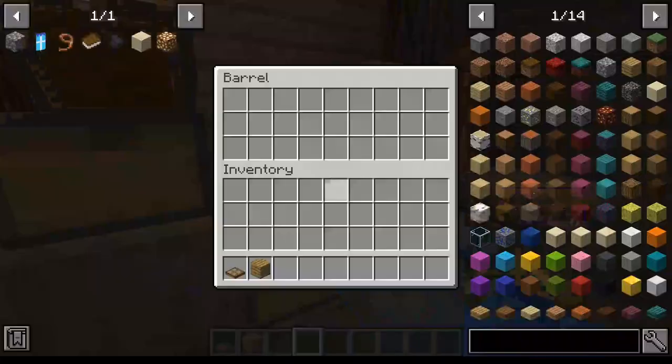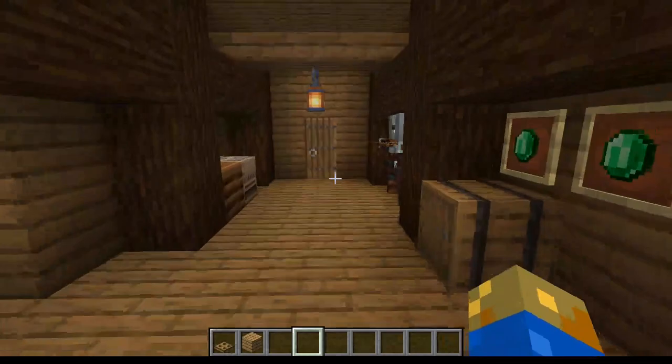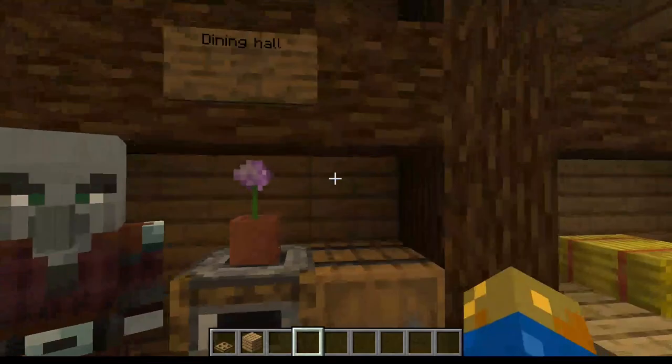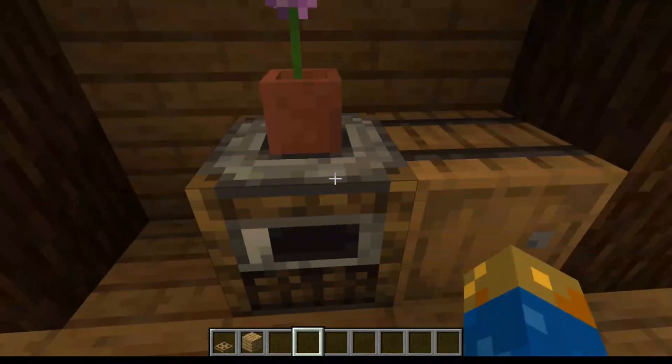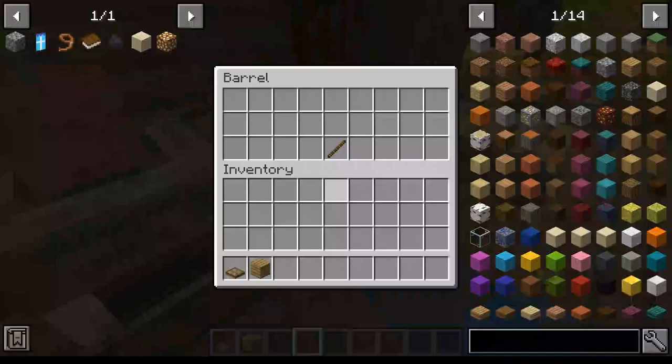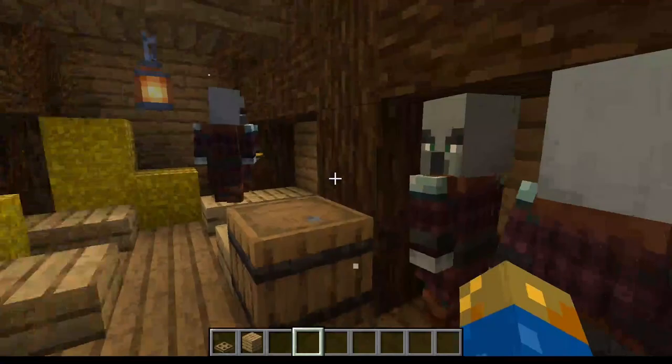There are also some barrels with food and other stuff essential to your survival in this biome. Once we go here we have the dining hall. The dining hall has a lot of cool stuff — there are pillagers holding bread, hay bales around, smokers, and a barrel that has some loot. I really like the fact that they're holding bread, which really symbolizes a dining hall. Pretty cool.